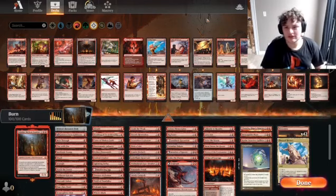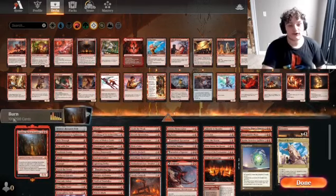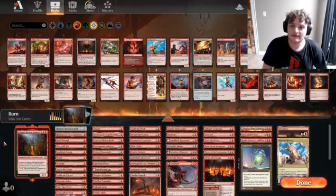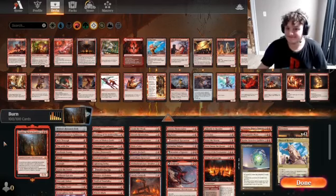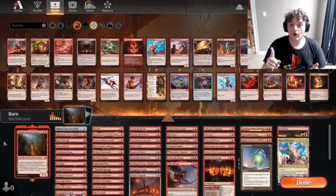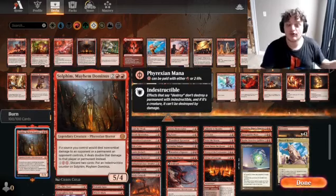If you just want a simple deck that can get you into Historic Brawl or Commander whenever they put out Commander in this game, this is a deck that I think is exceedingly underrated, which is Sulfim, Mayhem, Dominus. This card was mainly passed up in the actual Commander format due to the fact that it was a little... kind of terrible. We're playing a strategy full of instants and sorceries. Starting off, we have the Commander, which is Sulfim, Mayhem, Dominus.